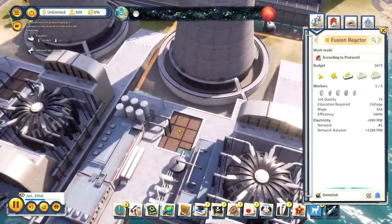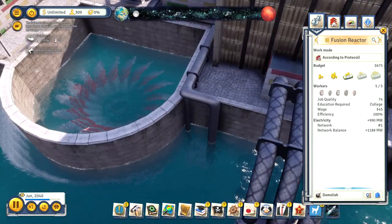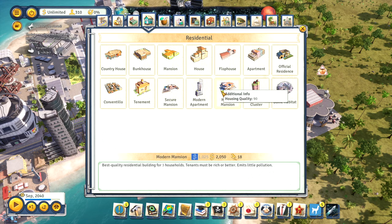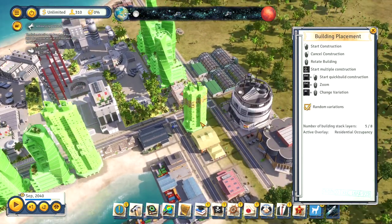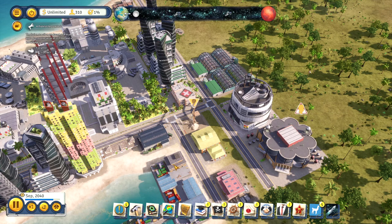All of these new buildings require a lot of energy, so the first thing you should do is make sure your fusion reactors can keep up. The new vertical expansion feature is particularly useful on smaller islands and means that you'll be able to host the large population needed to keep your space program viable, even on the smallest of islands.